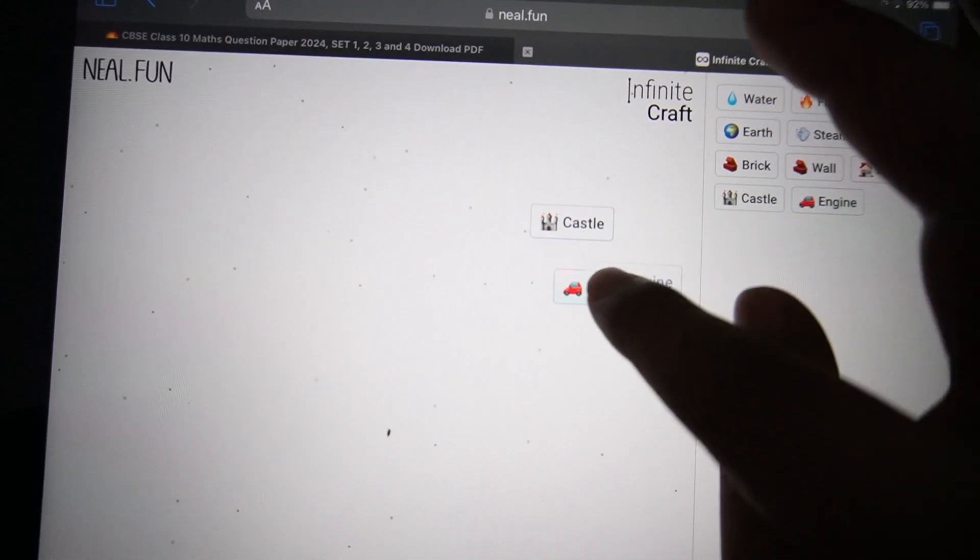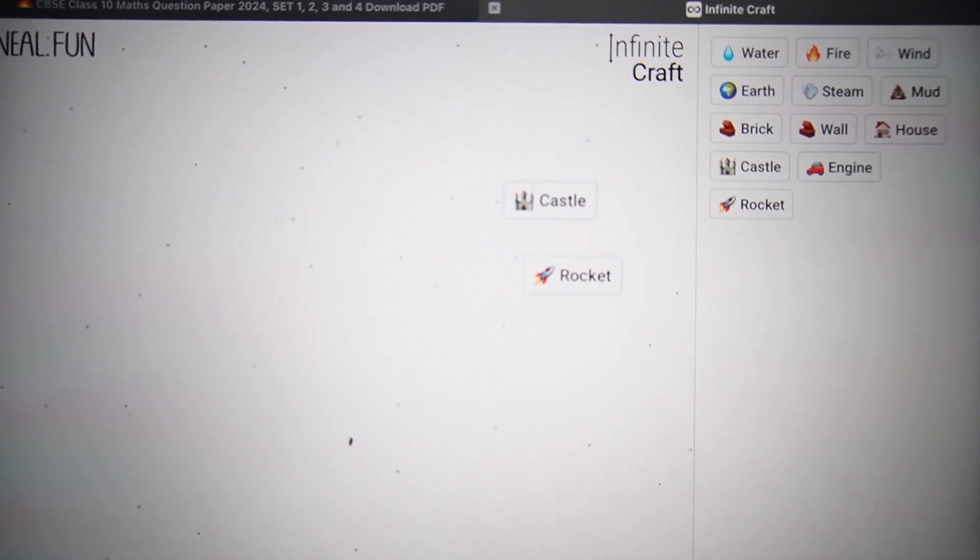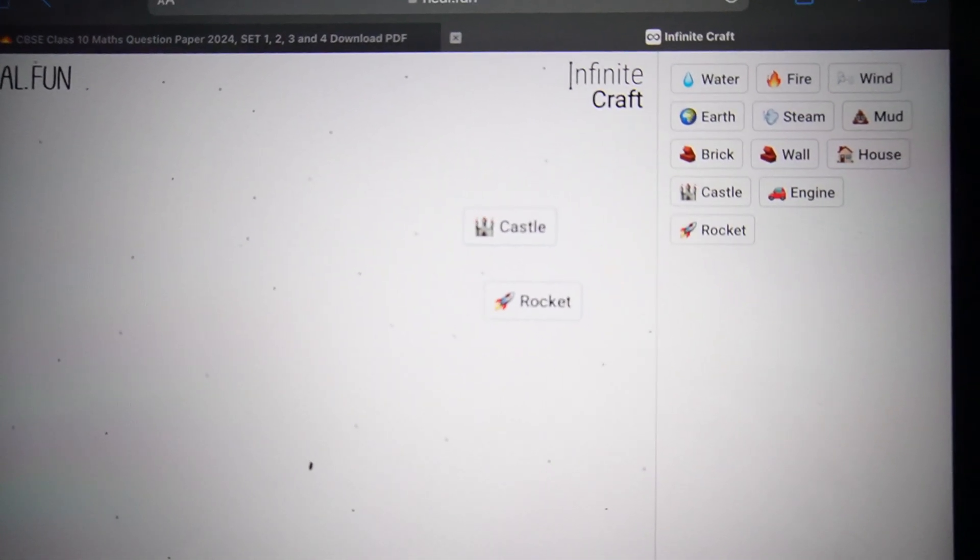This is how you can make engine. Combine engine with engine to make rocket, so you can move like this. Hope you like it, thanks for watching, bye bye.